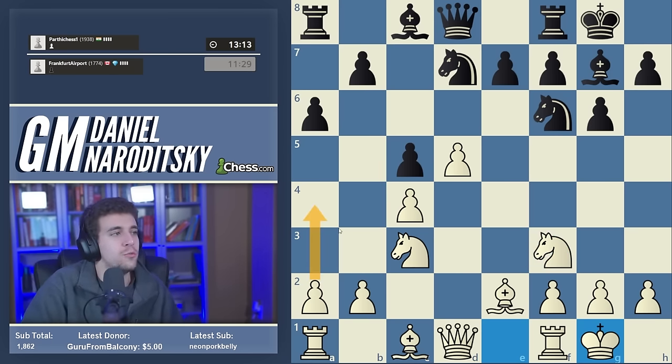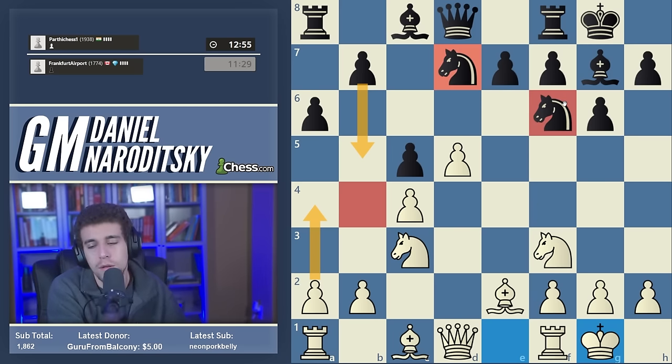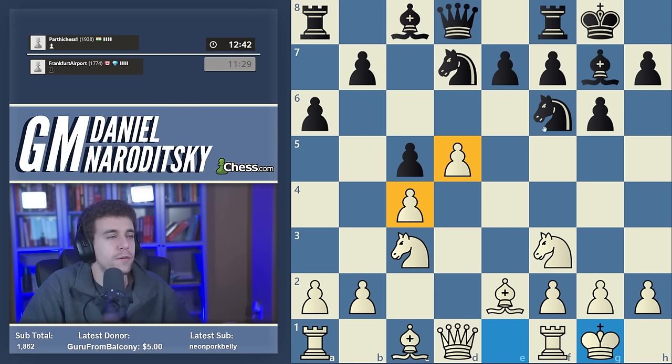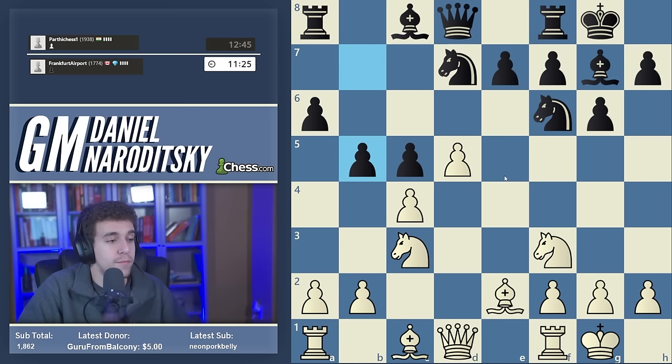A Soviet schoolboy might have played a4 just to categorically prevent b5. Of course a4 has certain positional downsides — it weakens the b4 square — but that square won't be easy to occupy as neither of black's knights will easily make their way to b4. Black is worse, I think, because we've got a space advantage, a nice pawn wedge in the center, and clear subsequent development for our pieces. The bishop can come out to g5 or e3 to pressure the pawn, then we play Qd2. Our opponent does indeed play b5.